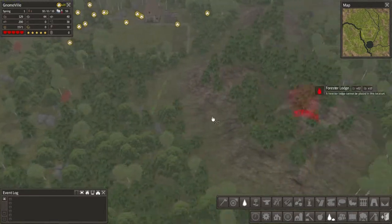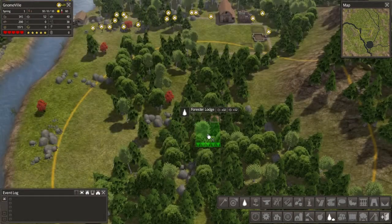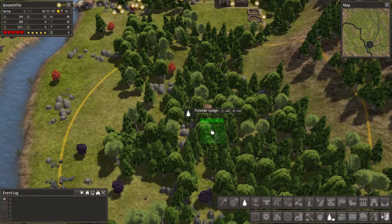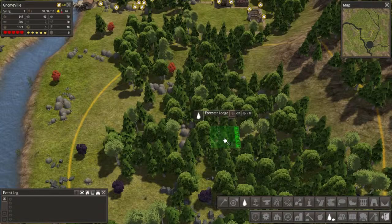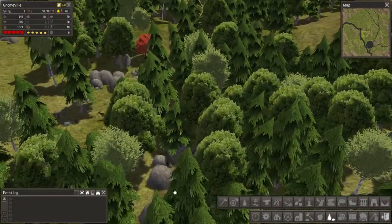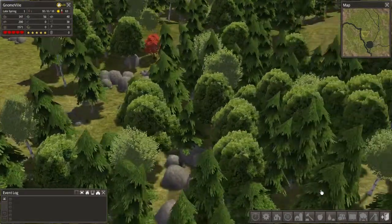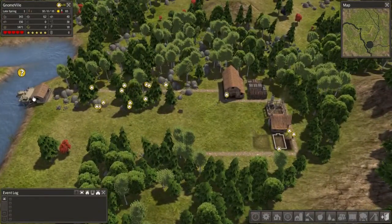I want it a little ways away from the actual town, so I think I'm gonna put it out here and rotate it towards the town — actually I'm gonna put it like that. That'll probably take them quite a while to get out here and start building it, so I'm not gonna worry too much right now. Once it's built I'll run the road out here to it.